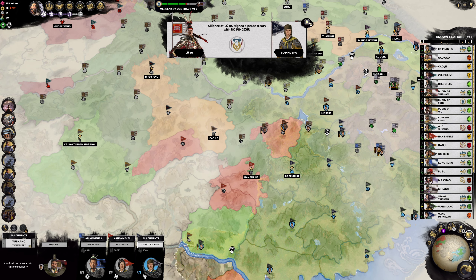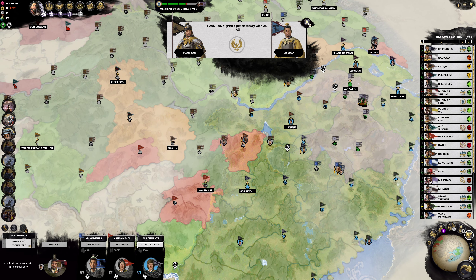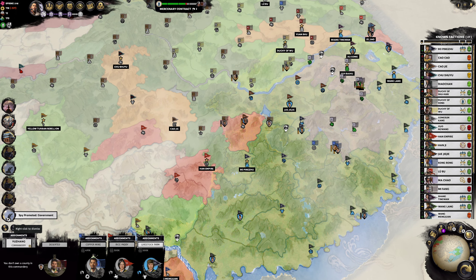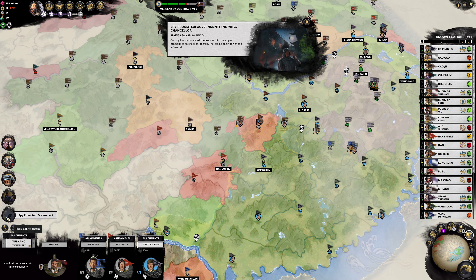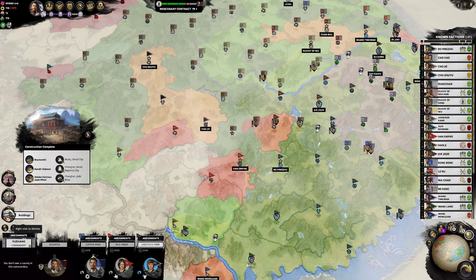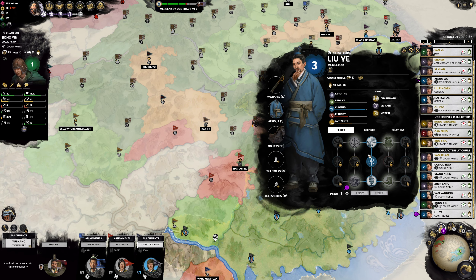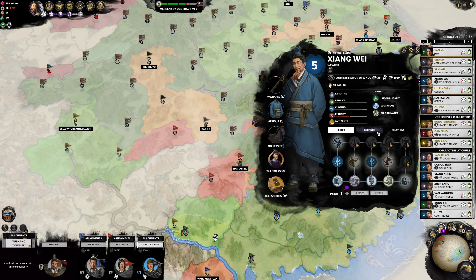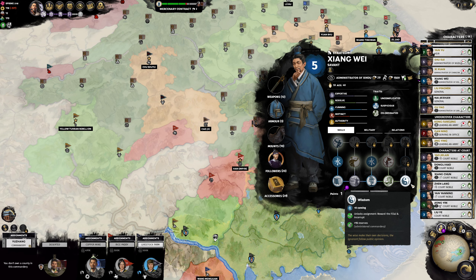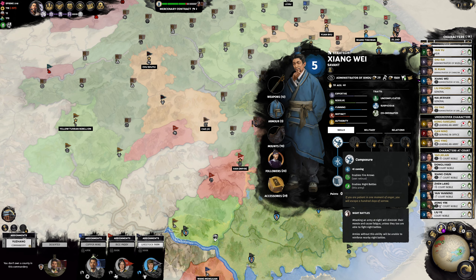Faction succession for Cao Cao. Alliance of Lu Bu signed a peace treaty with Bo Ping Jiu. Han Empire signed a peace treaty with Lu Bu. When Tan signed a peace treaty with Jie Zhao. Spy promoted to government - Gan Ning is now a Grand Director. Spy promoted - Jin Ging is now a Chancellor. Buildings finished and attrition.